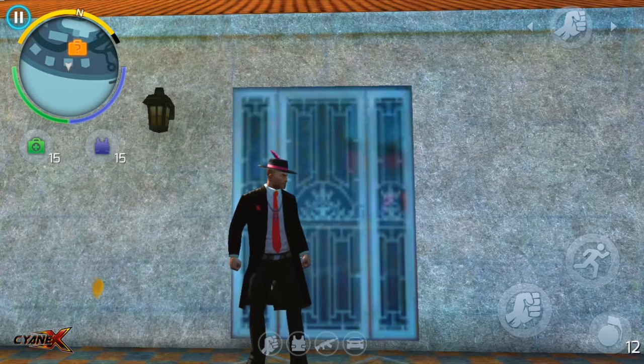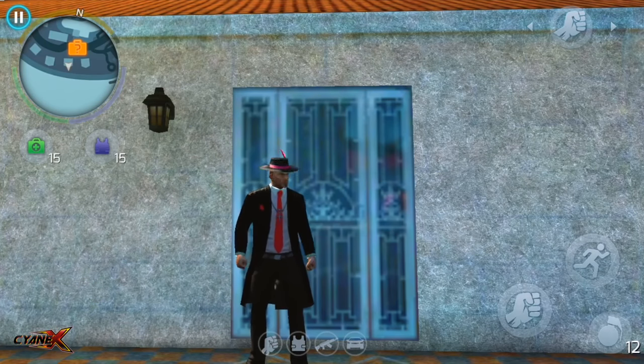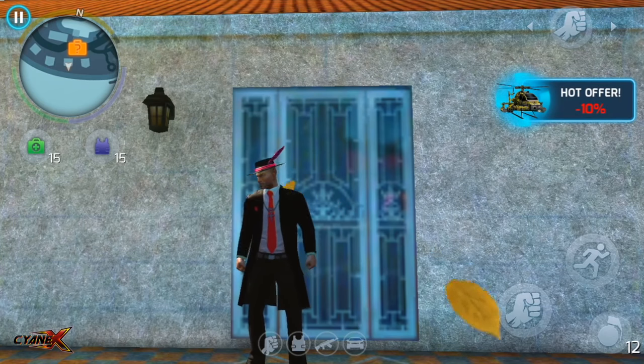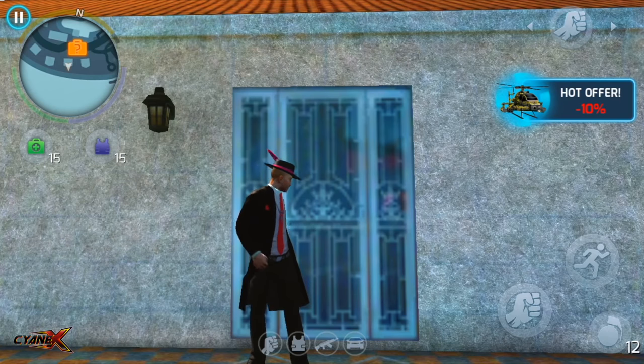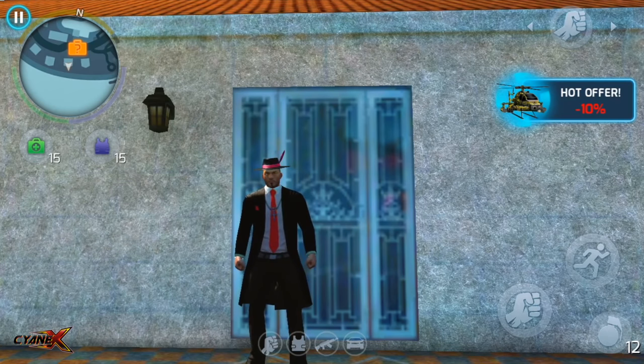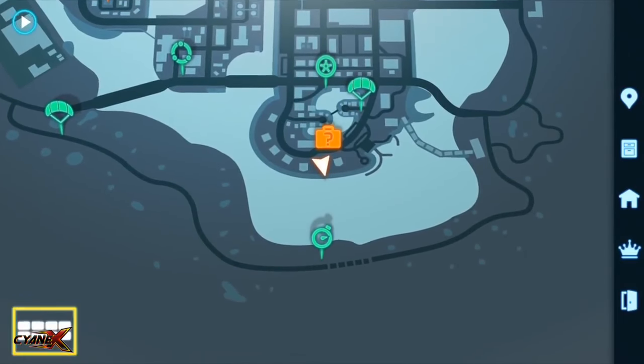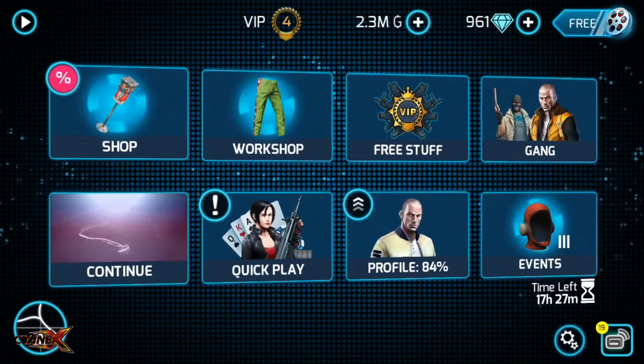Hey, what's up guys, it's Sign Explain Gangsta Vegas! You would not believe me if I tell you there is an awesome sale, yes, a hot offer — there is an awesome sale going on in the market right now and you can afford a lot of things. I ended up buying this jetpack just because...